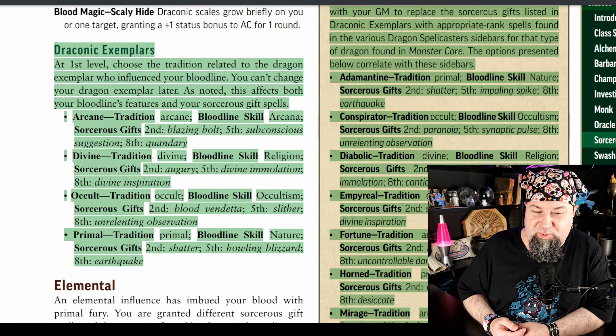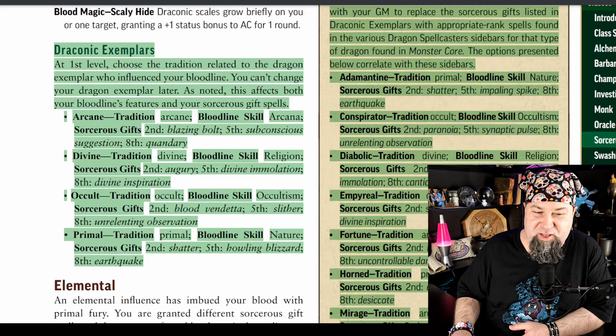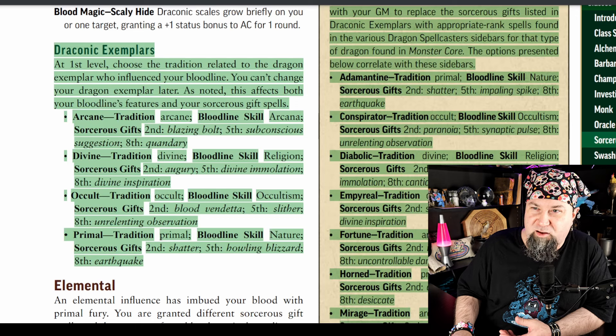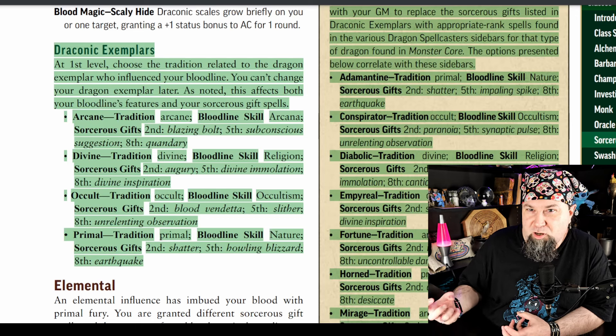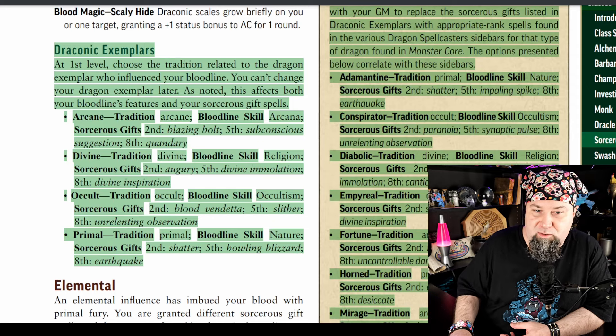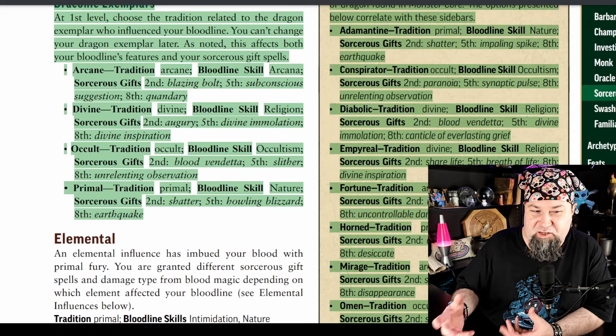Occult tradition: bloodline skill occultism, sorcerer's gifts are blood vendetta at second, slither at fifth — which used to be black tentacles basically — and unrelenting observation at eighth. Primal tradition: bloodline skill nature, sorcerer's gifts are shatter at second, howling blizzard at fifth, earthquake at eighth. Shatter is a little odd to me, but I like the idea of primal reclaiming nature from industry — shatter totally makes sense, like eroding society to bring it back to nature.